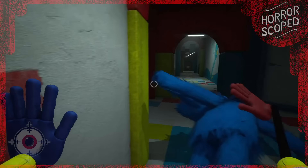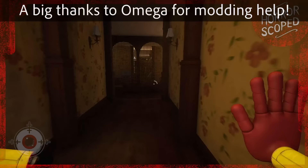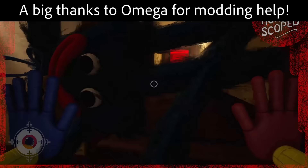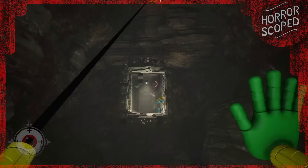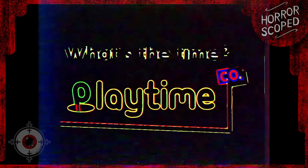Huggy Wuggy can no longer stand — he simply collapses to the ground and smiles at us creepily. Luckily, with our grab pack we can grab onto him and pull him to our location. But there are going to be some interesting challenges to overcome: from Mommy Long Legs trying to kill us, to giant cliffs, to PJ Pugapillar's absurd room. This is going to be interesting. And so, our Lug a Hug Wug challenge begins.